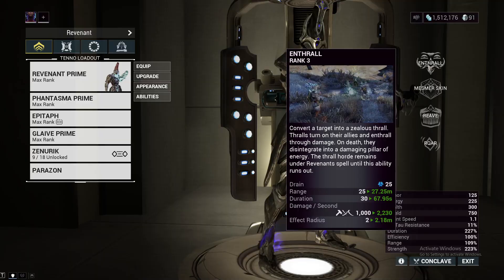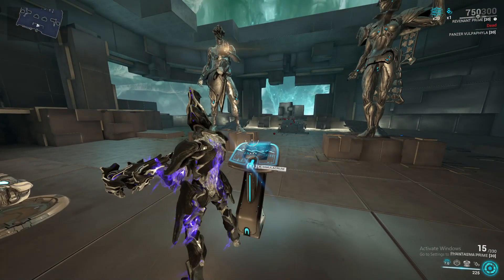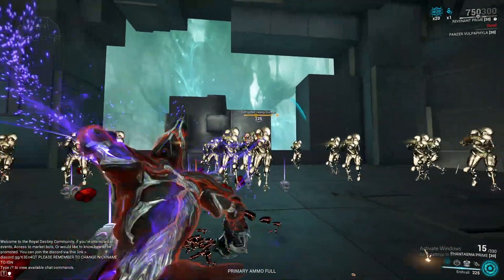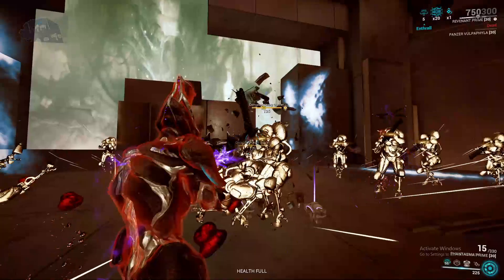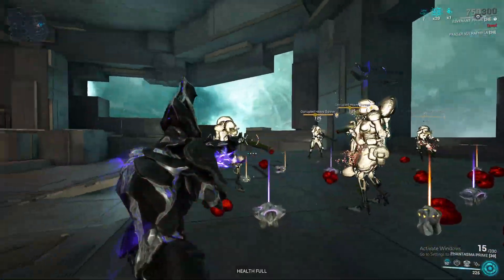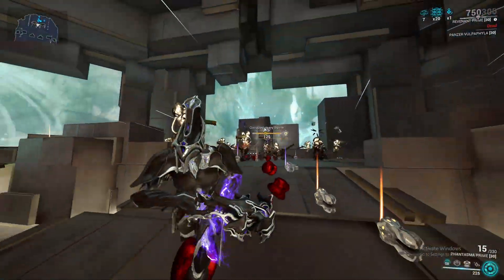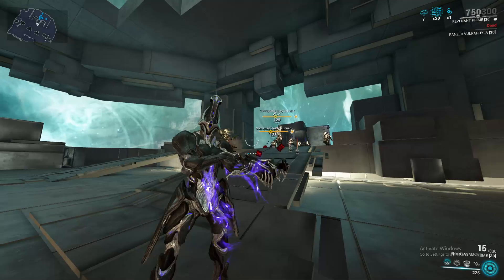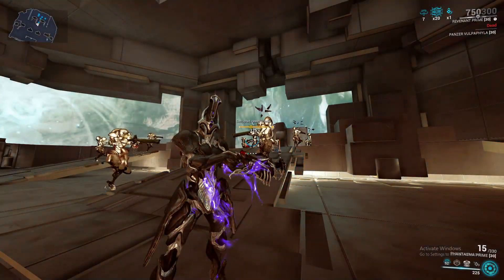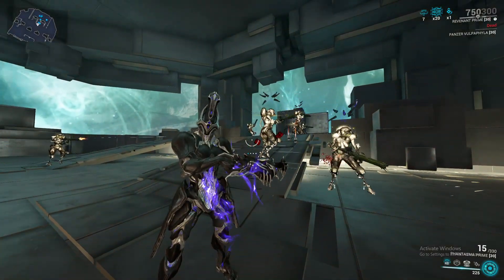Enthrall is Revenant's first ability. It does a lot of things for just one ability, so the best way to showcase it would be to get some enemies in here. When I use Enthrall on one of these Corrupted Heavy Gunners, they will get some things above their head, and then when they shoot other enemies, they will in turn enthrall those enemies. These are considered Alpha Thralls — there can only be up to seven at once — and they will shoot other targets and act like allies for you. This has some synergies with other abilities in Revenant's kit, but we will get to those later.